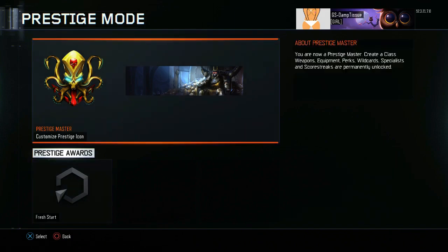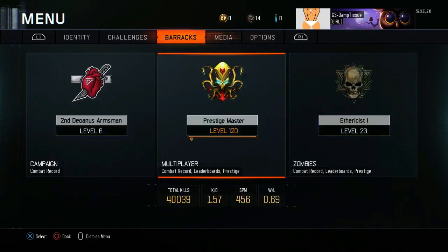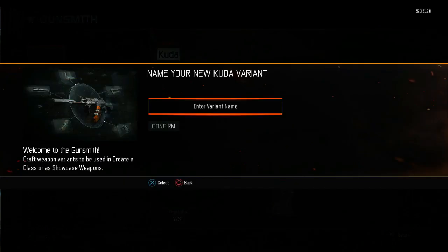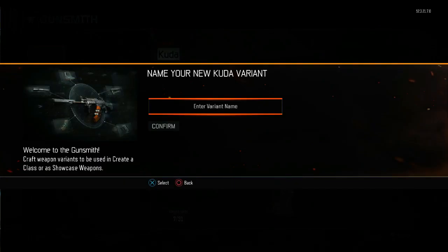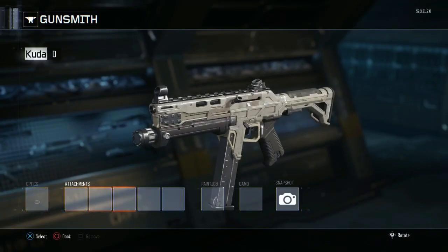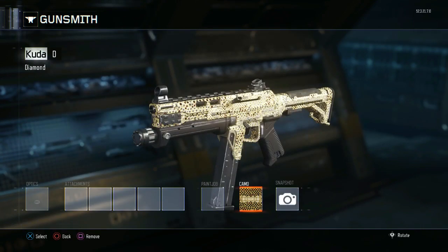I can go to prestige mode — so if you want to do it just to get one of the emblems or call signs, because you get a special call sign when you do it, that's how you can get it without losing anything from your main account. Then you can copy it back over, so you've got the emblem and your same account at level 120.